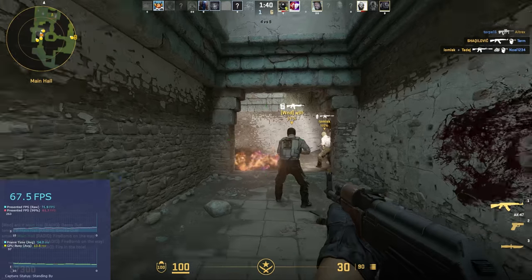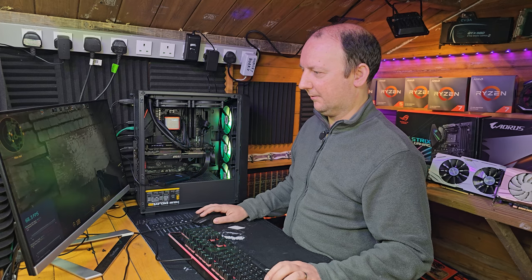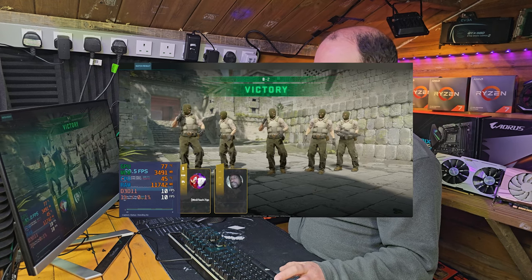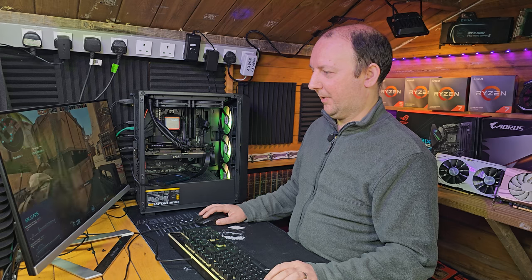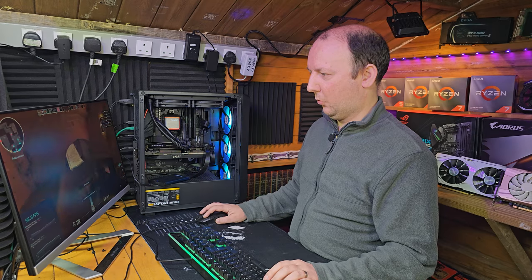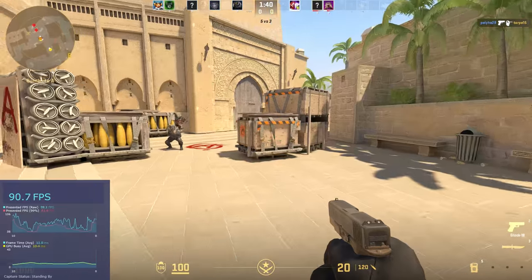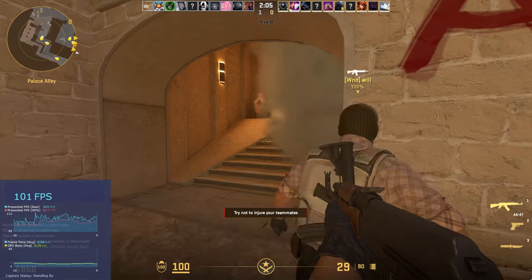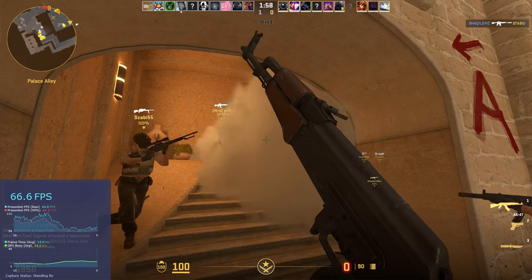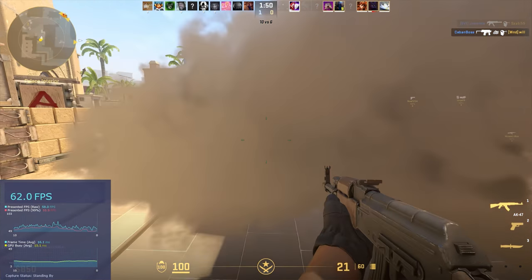That back wall definitely looks a lot better — as I was getting closer to it, it kind of looks the same no matter what distance I am to it now. We're well above our target 60 FPS 1% lows. I've just noticed shooting through the clouds — it makes a hole in the smoke! That's a good little nifty effect.